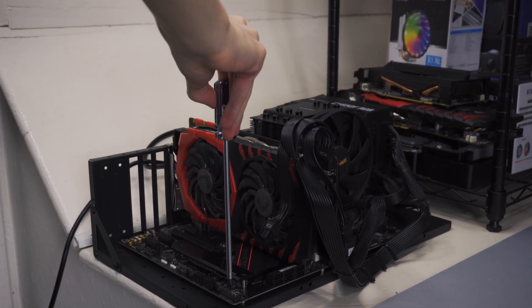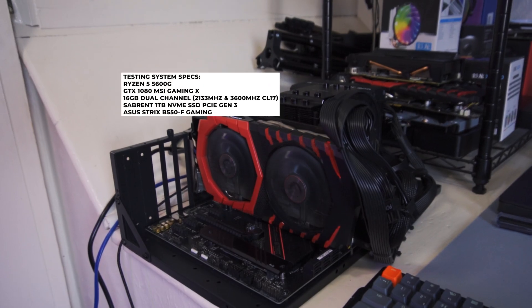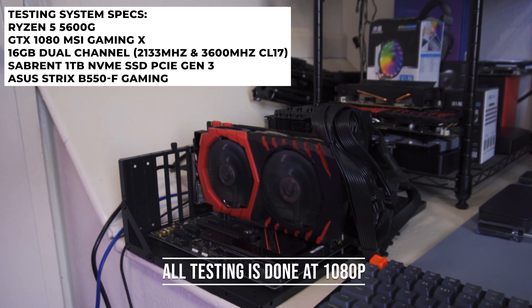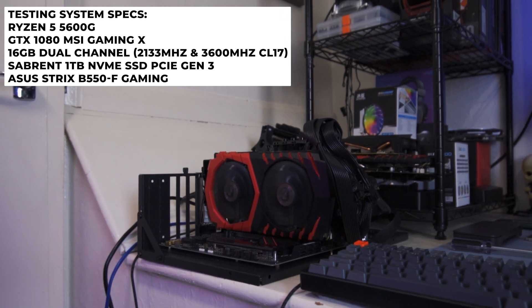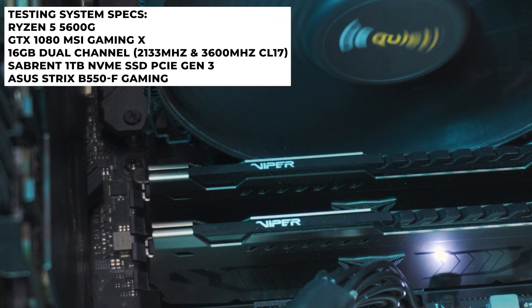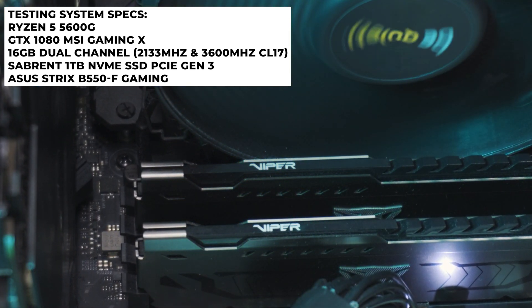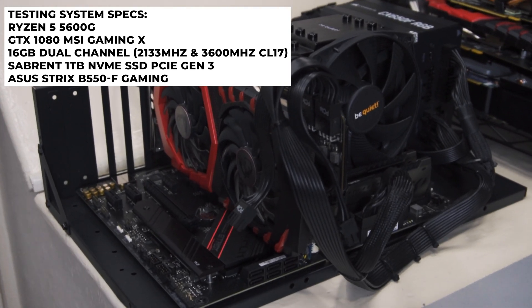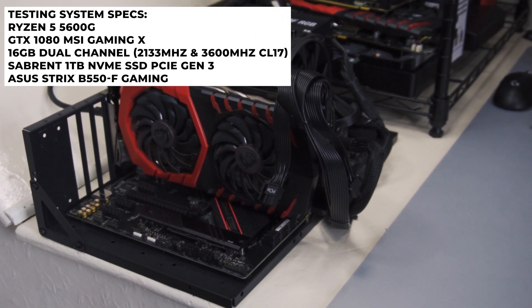For testing today I'm using my Ryzen 5 5600G test bench with an MSI Gaming X GTX 1080. All testing is done at 1080p with no FSR enabled in any of these games — raw, straight-up 1080p gaming performance. The specs are a Ryzen 5 5600G, a GTX 1080 MSI Gaming X, 16 gigabytes of DDR4 dual channel memory running at both DDR4's base speed of 2133 megahertz and 3600 megahertz CL17, a Sabre 1TB NVMe Gen 3 SSD, and an ASUS Strix B550-F Gaming motherboard.